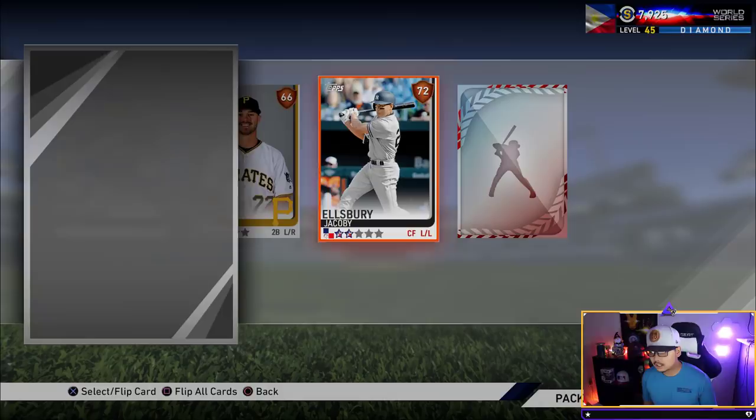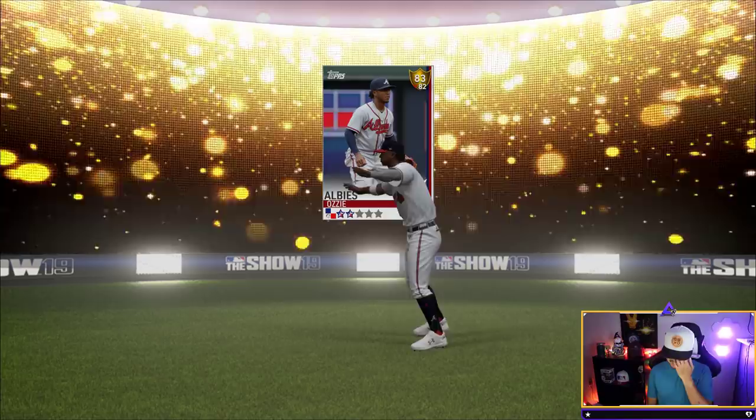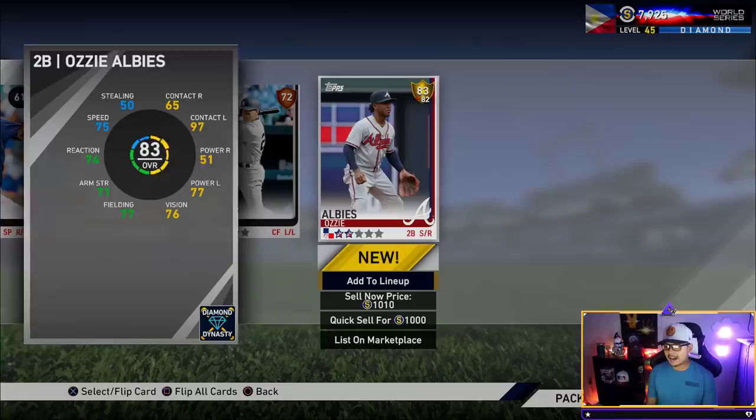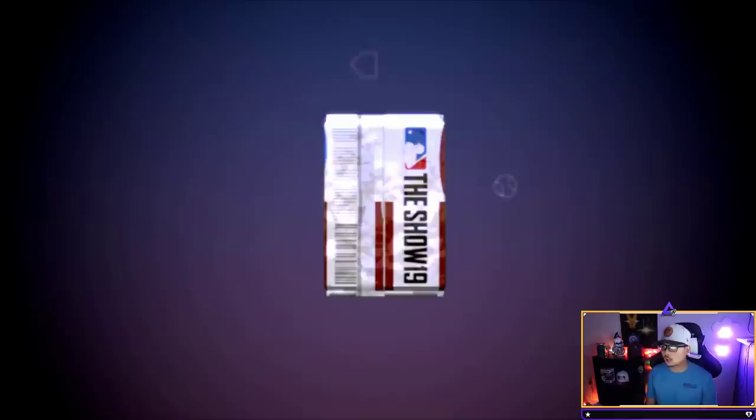We get back-to-back golds. Oh boy, this is not good. We got Braves — Ozzie Albies. I thought it was going to be Ronald Acuna, but then I remembered Ronald Acuna is a diamond. So Ozzie Albies — it is another gold, our fourth one today. Come on, show me a diamond. I don't even care if it's an 85 overall. Just show me a diamond. The final headliners packs have to go out with a bang, right?